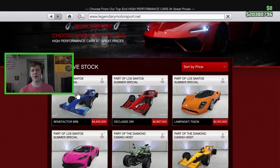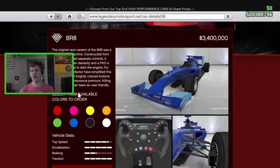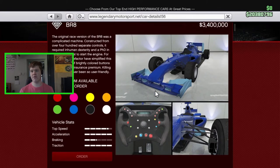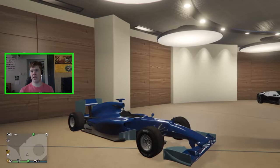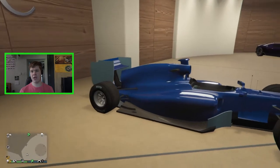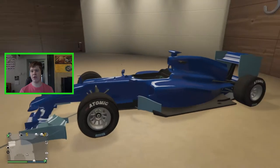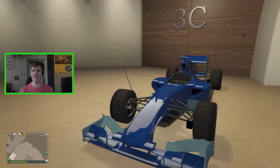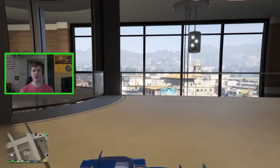Just thought I'd let you know that before we get into the video. This is the Benefactor BR8 right here — it's one of the new open wheel vehicles, obviously based on some sort of Mercedes because it's in the Benefactor family. I've already bought it, it costs three million. It looks quite nice and very different to the open wheel race cars we already have, so let's go ahead and customize the thing.